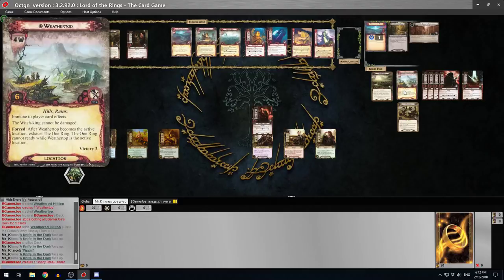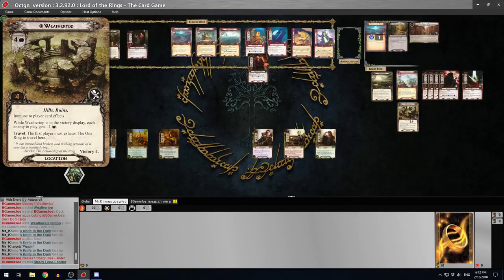There's also a new version of Weather Top. The old one is four threats, four progress tokens, immune to player card effects, and while it's in the victory display each enemy gets minus one threat. Travel requires the first player to exhaust the One Ring. The new one has four threat but six progress, still immune to player card effects. The Witch King cannot be damaged while it's in play, and after Weather Top becomes the active location, exhaust the One Ring - which cannot ready while Weather Top is the active location.